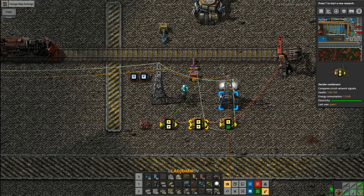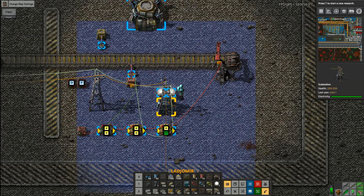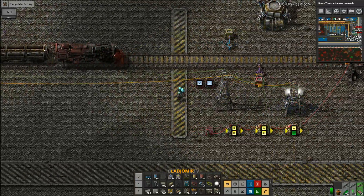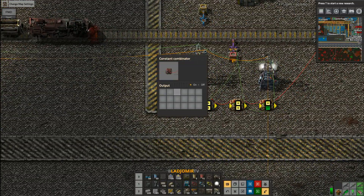The first decider combinator is also responsible for controlling which items the inserters will take and which not. The second decider turns every signal into one output signal. This helps us to see how many types of items are requested and how many outposts are requesting them. It is also responsible for the train starting its loop. If the outpost does not need any items, it will shut down the train station so no train will waste time by stopping by.